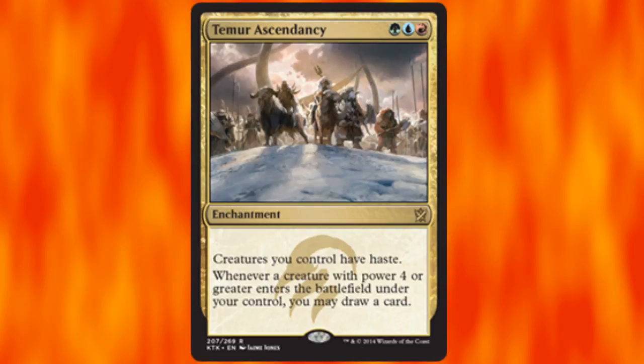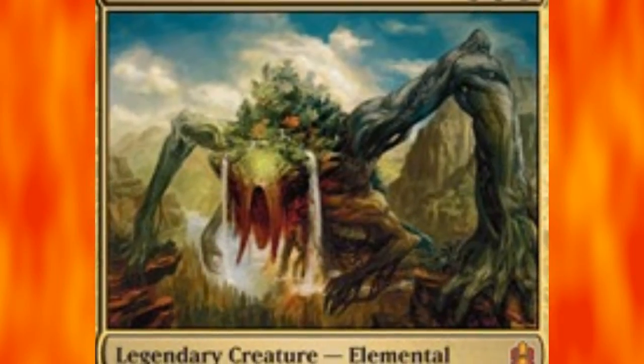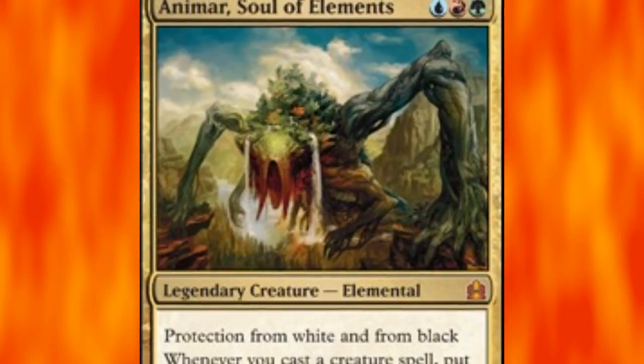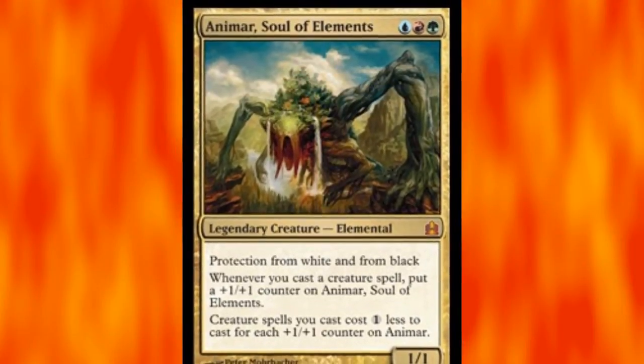Temur Ascendancy is the third and final non-creature, non-land permanent — another haste engine, and whenever your big creatures come down they can attack immediately. Amazing inclusion. That is my Animar, Soul of Elements deck. This deck has developed quite a reputation in my play group and I'm very proud of it. Let me know what you think, if there are obvious cards I should include, or anything you want to see with this deck. Links to gameplay videos are in the description so you can see this deck in action. Thanks for watching — like, favorite, and subscribe!